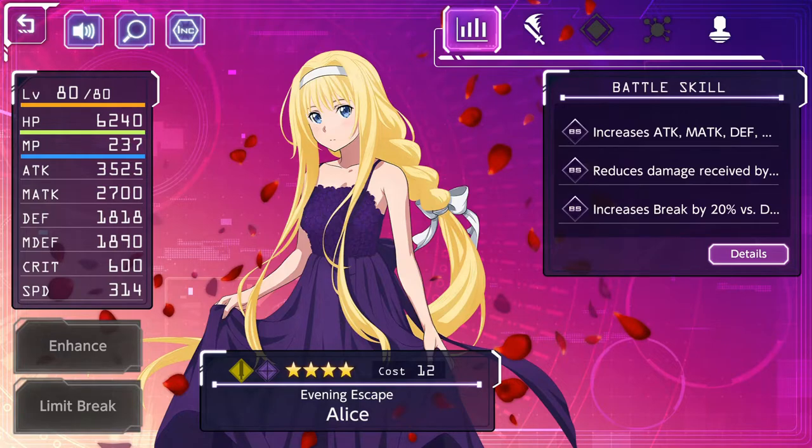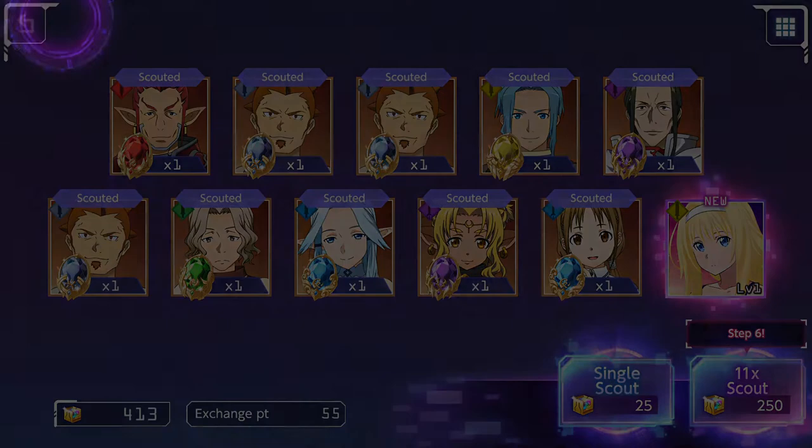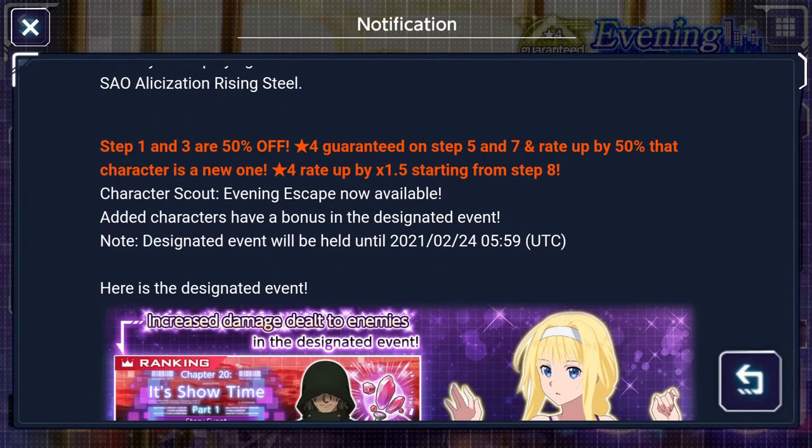She also seems to be a very good character because she has both an enhance mode and a special partner with Kirito. The light meta actually has a very good Kirito in it - the one with the double sword and Yujo in their special move - so I can safely say she probably will have a very good place in a light team, especially if you are going to go for the ranking this month.